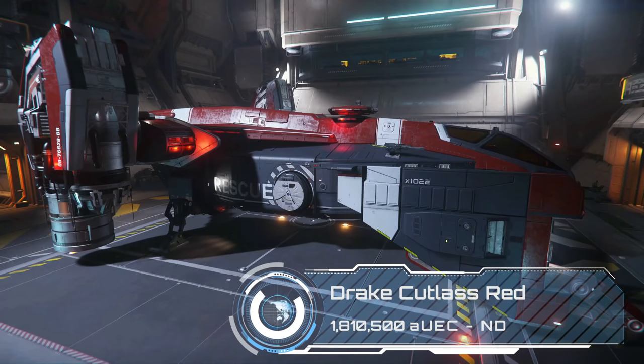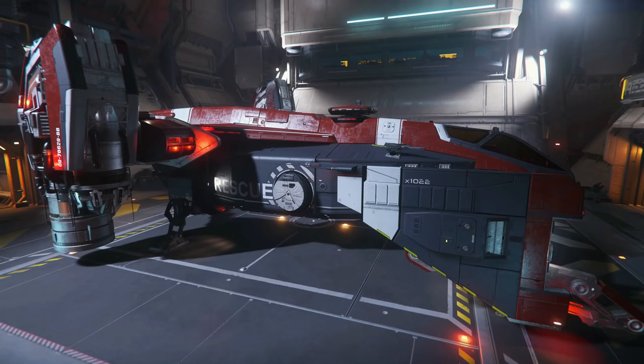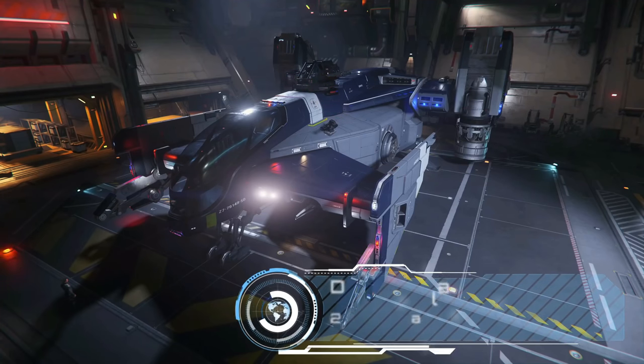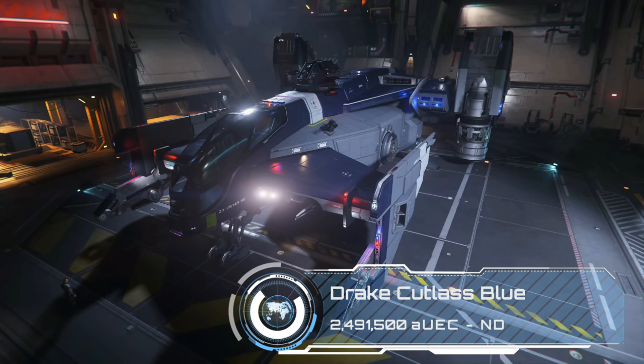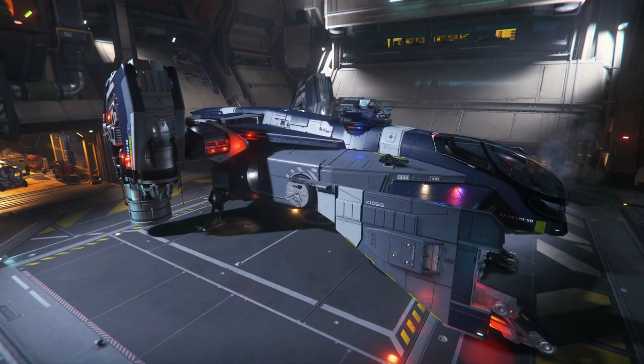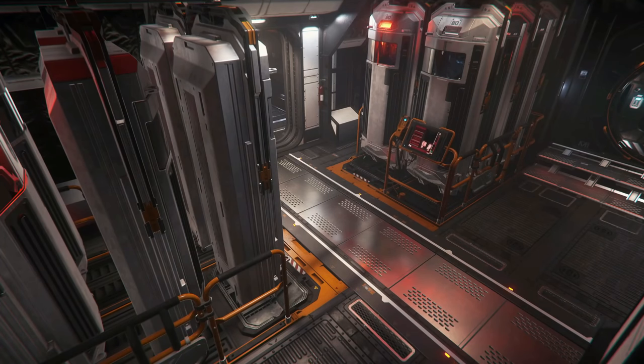The Cutlass Red is the ambulance of the SC universe, exchanging the cargo hold for a med bay. The beds are only tier 3 so they won't treat serious injuries, but they should be enough to patch up minor wounds and get a patient stabilised before moving on to proper med facilities. Sticking with the emergency theme, the Cutlass Blue is the squad car for bounty hunters and militias — it has a quantum dampener to stop criminals getting away and a total of 12 prisoner pods for any bad guys you capture alive once this mechanic is added.